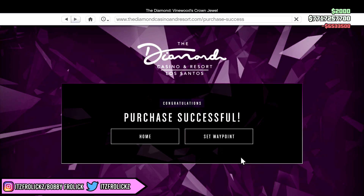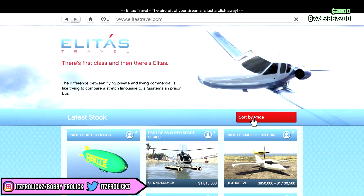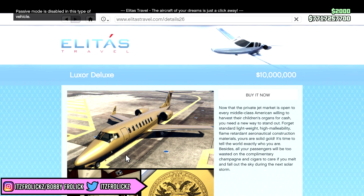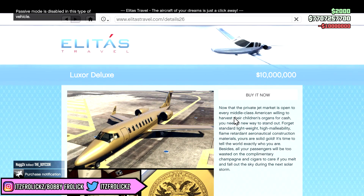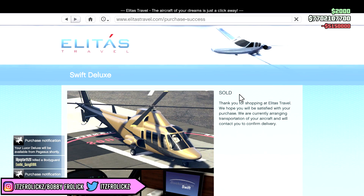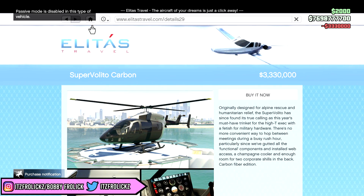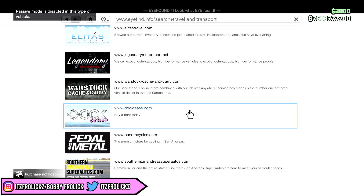That's 6.5 million dollars — that is a lot of money. Let's buy the Luxor Deluxe for 10 million dollars. Hopefully it's not on sale — okay, it's not on sale, perfect. There we go, 10 million dollars for this private jet. Now let's go get the Buckingham Swift Deluxe for 5.1 million dollars. I apologize if you hear my dog barking in the background. We got a couple helicopters, a couple planes — totaling I think like 20 million dollars for three planes almost.